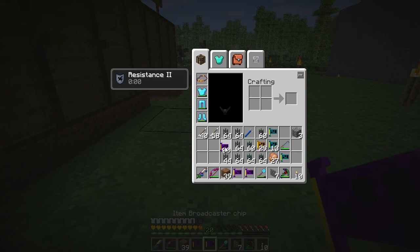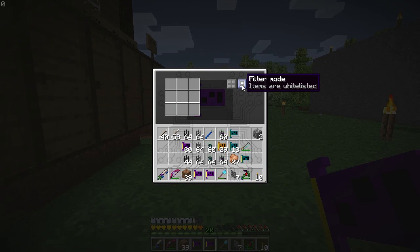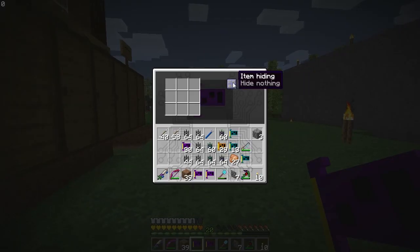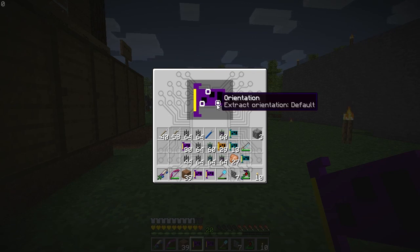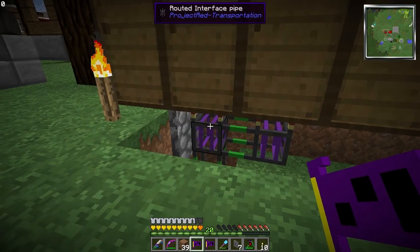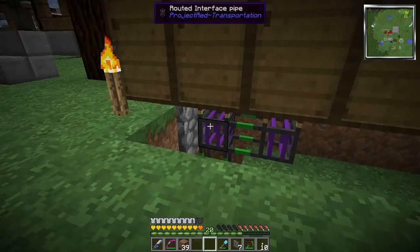You have to set these — you have to turn off the filter. We turn off the filter. We have a priority, which determines which chest things get counted from, and extract orientation. So now we have two upgrades: the responder chip and the broadcaster chip.